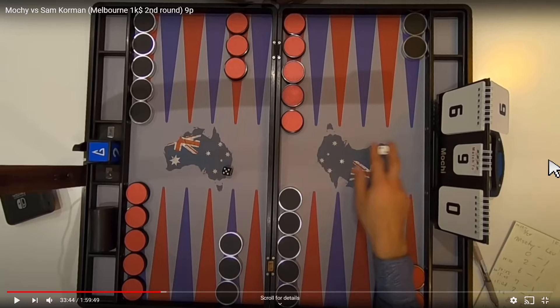All right everyone, this is game number four. Let's just get started. Mochi, the player in black on the bottom, and Sam, the player in red on the top. Sam's in the lead six to zero. Mochi is the super underdog — I can't wait until he makes a comeback. We are 33 minutes into the one hour 59, so I'm very curious to see who's going to win this round.